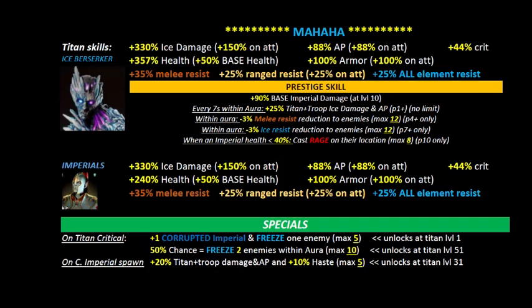One strategy when the battle begins is having your imperials cluster into a fairly tight ball, waiting for enemies to come in onto that ball, then taking Mahaha to do a few swipes. That will hopefully freeze enemies, since freeze has a splash effect when enemy troops are bundled up. Also, whenever Mahaha does a critical hit there's a 50% chance to freeze two enemies within his aura — working in conjunction with the skill above.